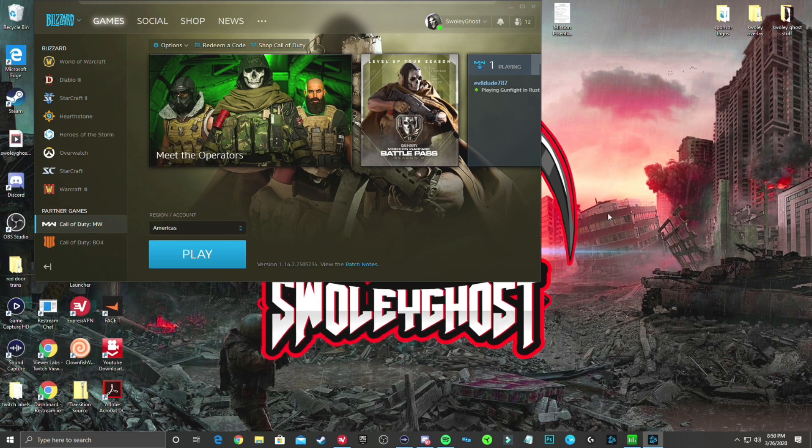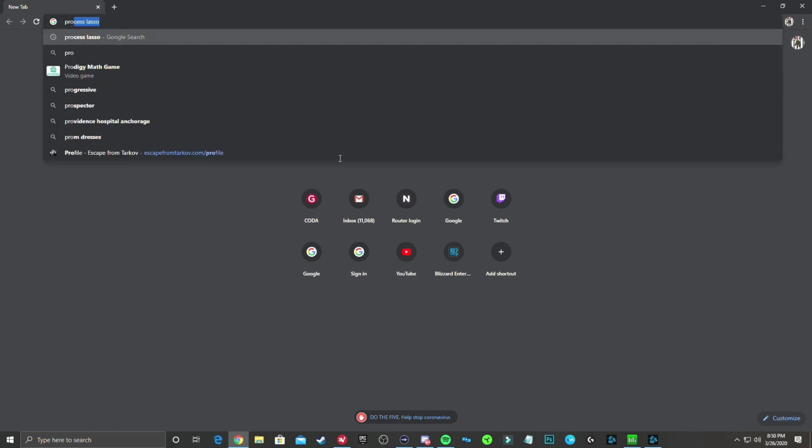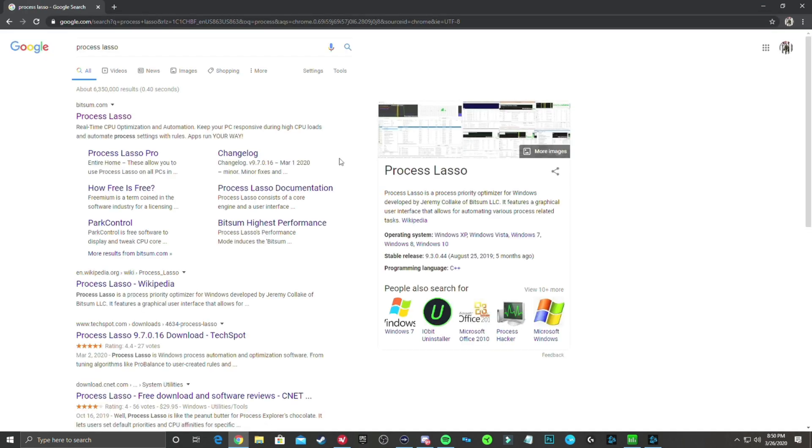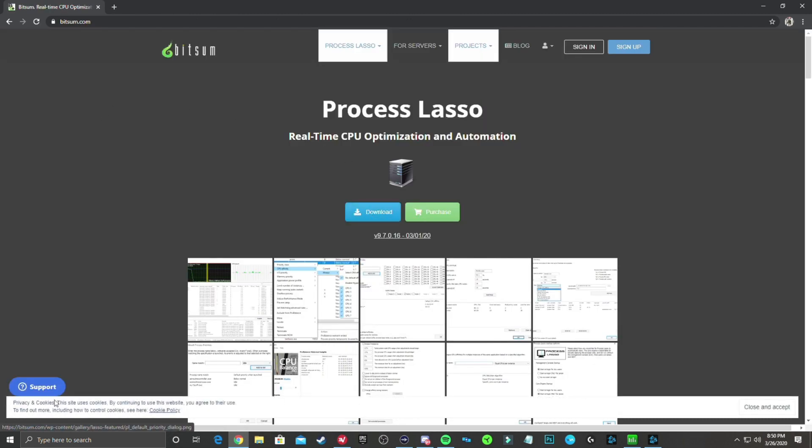Next, open your browser — I use Chrome. Search for a program called Process Lasso. Click the first link, hit the download button, open the file, and go through the installation phase. Once the installation is completely finished, open up the program.